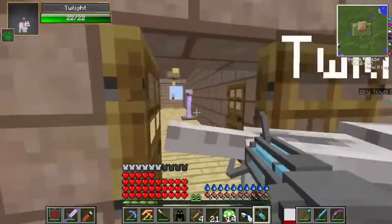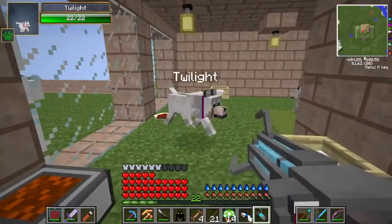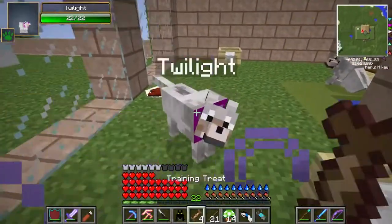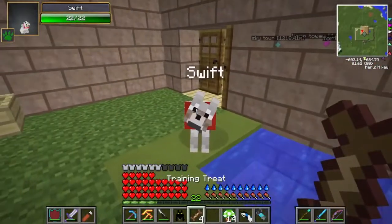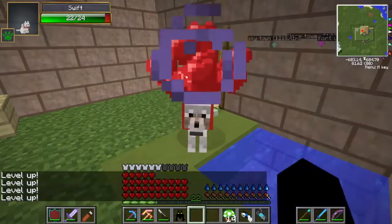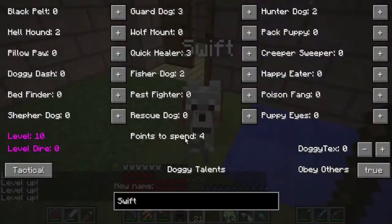Twilight, I'll need you to stay here - I don't want you to get hurt. You're not ready for the new dimension. Swift, on the other hand, you're coming with me. I didn't mean Twilight Forest, I meant the new dimension. So we'll level him up, we'll teach him some skills to see what I can give him.